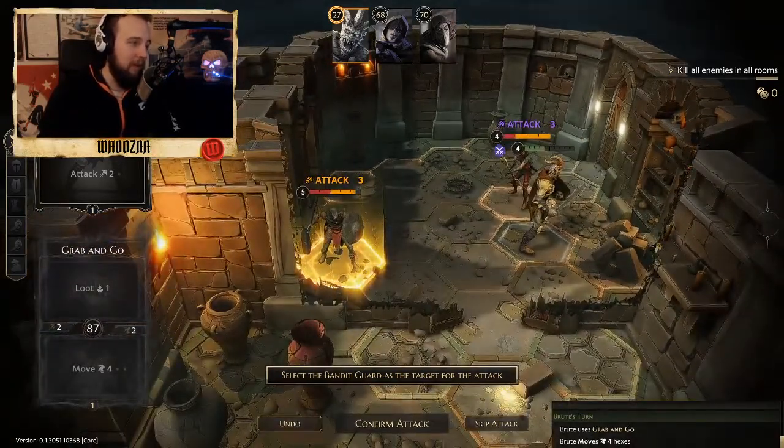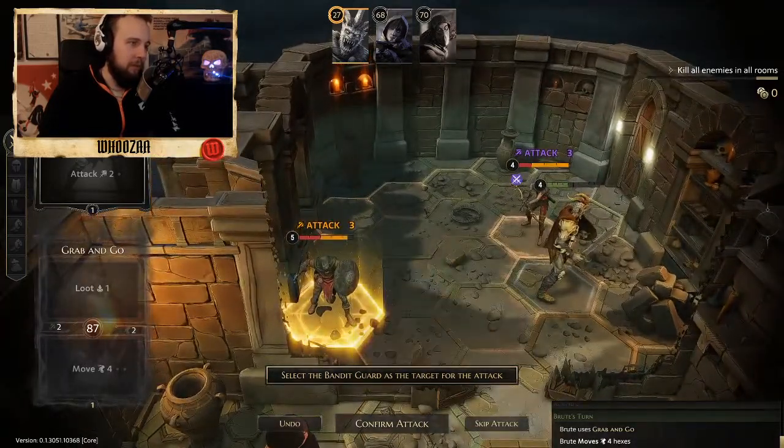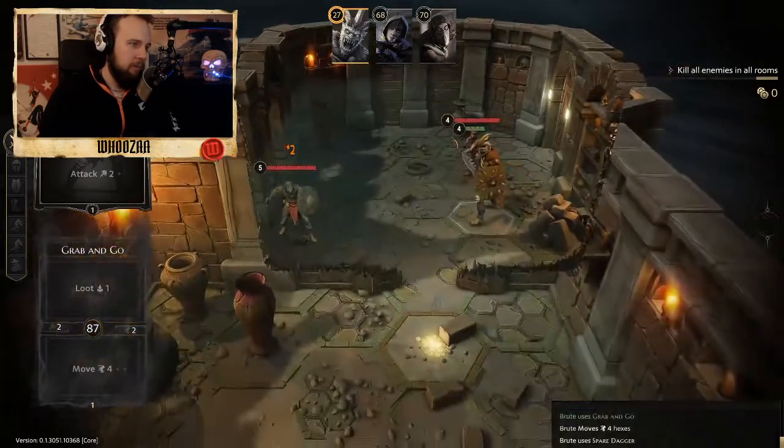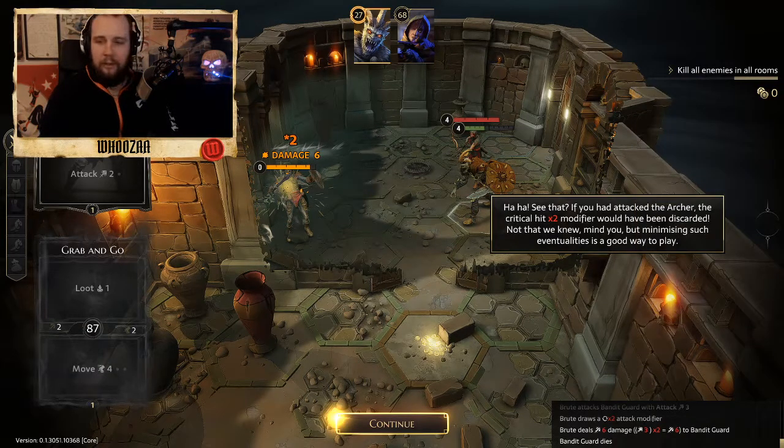If you would have advantage, you would get two cards and choose the better one. Attack the archer - the critical hit modifier would have been discarded, now that we know - but minimizing such eventualities is a good way to play.